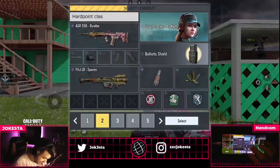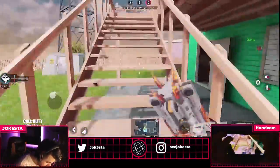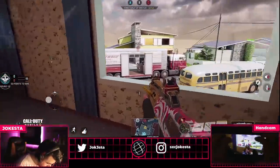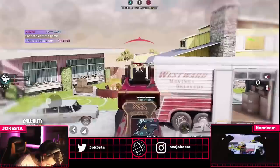Alright guys, so we're back in the second game. The first game was just awful — absolutely awful teammates. But it's okay, it's a part of the game, you know, it happens. Anyways, we got the shield coming up. I got it. Just get 10 kills at least. Hopefully that UAV — if we can get that UAV, that'd be great.